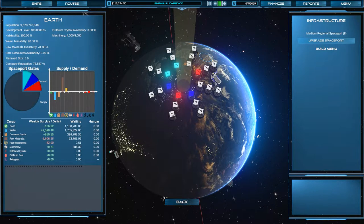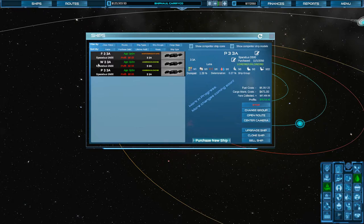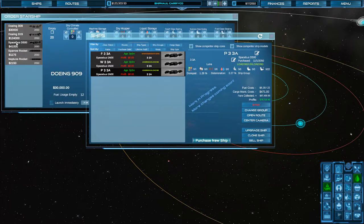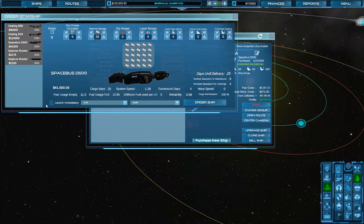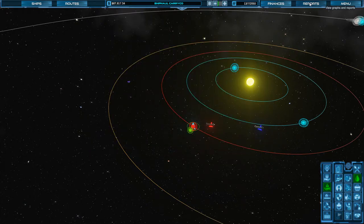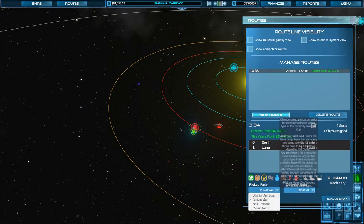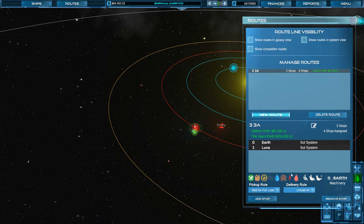I guess what I could do is try to get a machinery ship going back and forth. You know what? Let's go ahead and do that — let's purchase a new ship, one of these guys. We'll put machinery on it, going from Earth to Luna. Let's order that up. That's going to be Machinery 33A. Save.